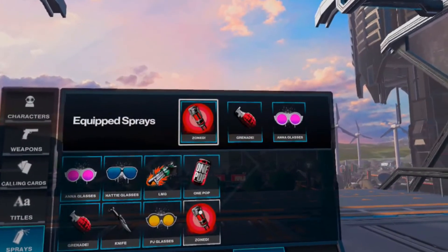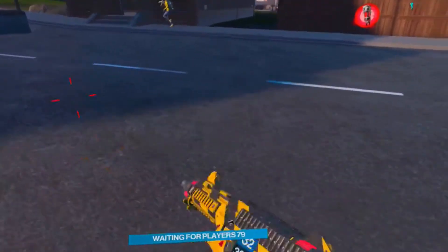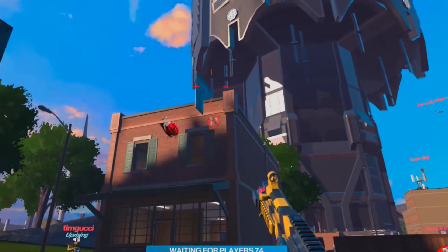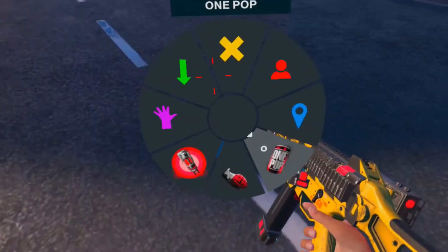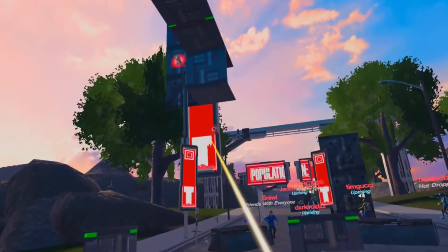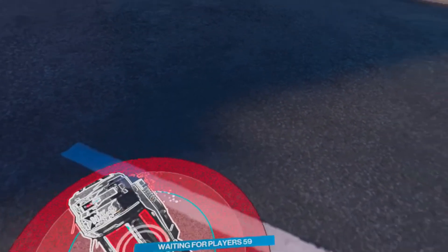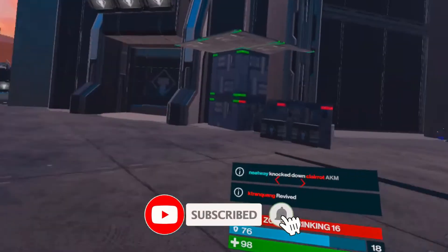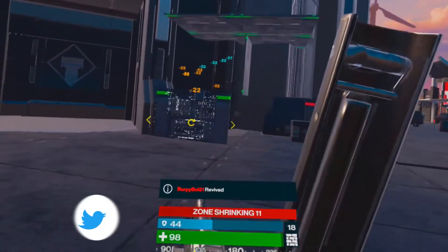And last up, we have the addition of sprays — graffiti tags that you can place around the environment while you play. I don't really see too many players using these in the actual game, mostly just in pre-game lobbies, but they do look really neat and they definitely make the battlefield look really cool. Let me know what you think about this update in the comments — what's your favorite weapon, what's your favorite new addition to the game? If you like this video, give it a like and subscribe, and follow me on Twitter at MothershipVR. Thanks for watching.